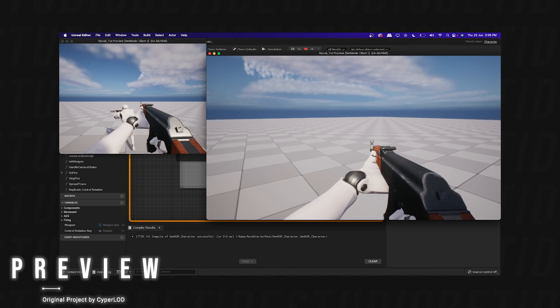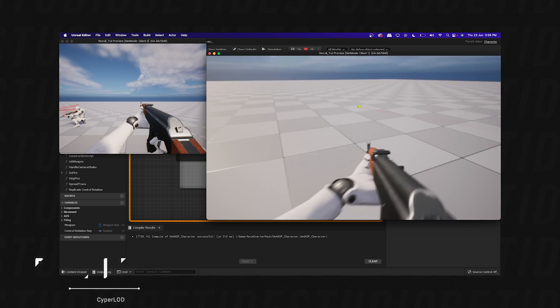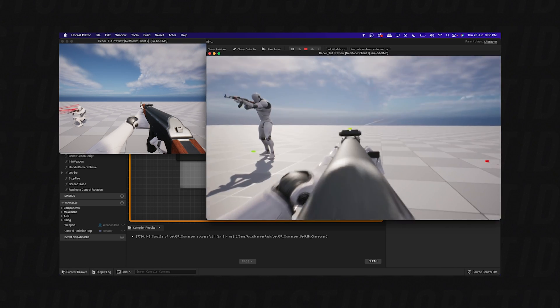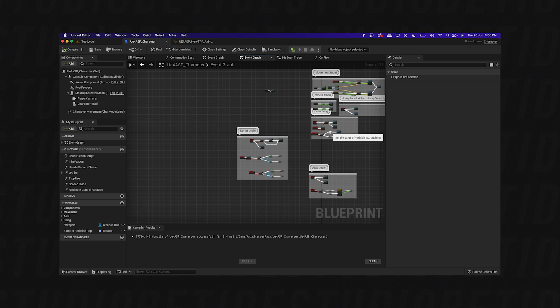Welcome back. In this video we are going to replicate this single-player project made by CyberLod. The download link is in the description. The firing works both on server and client, so that should not be an issue. In the last video we did for the replication of this template there were certain issues which we have solved in this video, so this should be a base for the upcoming videos.